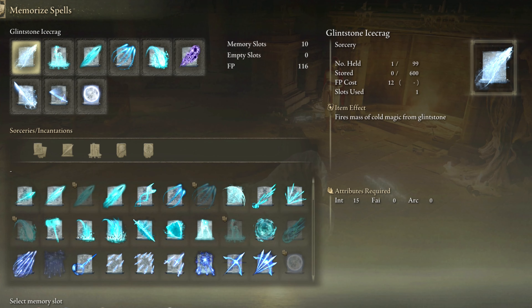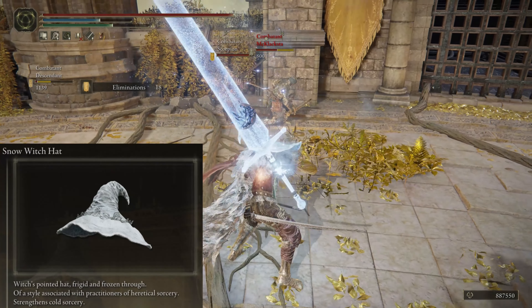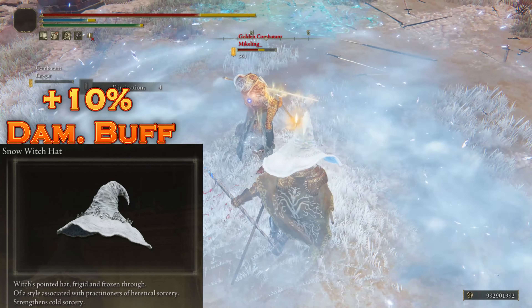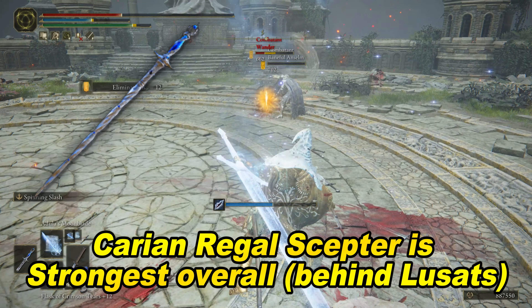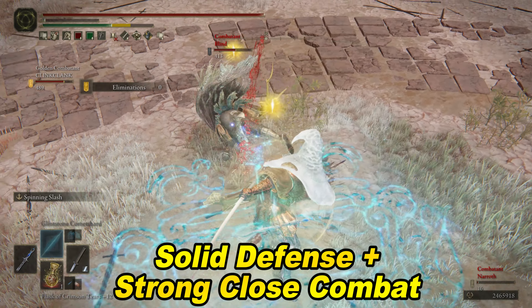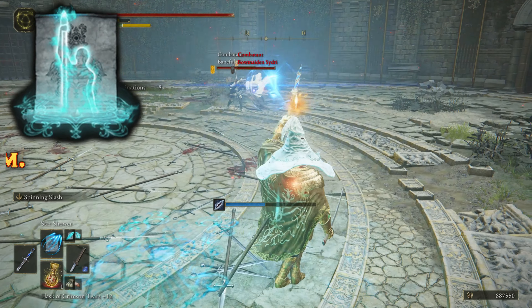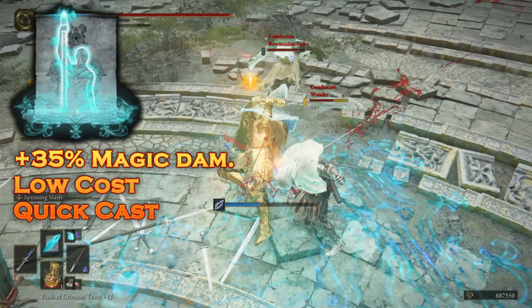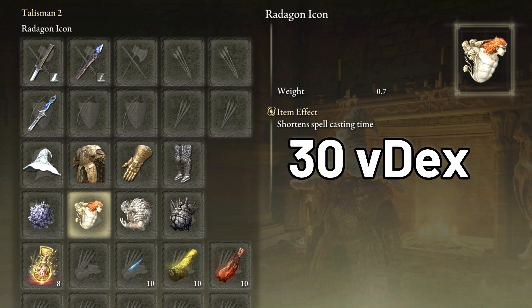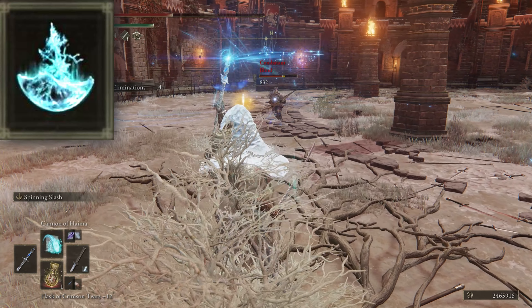Here are all the spells I like to use: Ice Crag, Terra Magica, Glintstone Comet, Star Shower, Collapsing Stars into Adula's Moonblade into Carrion Slicer, and the moon spell for a far-ranged attack. I also like to use Zamor Ice Storm — it does decent damage and I've got the Snow Witch Hat to buff all those frosty spells. I'm using the Carian Regal Scepter because it has the highest overall sorcery scaling. Make sure to use the increased magic damage cracked tear as well.